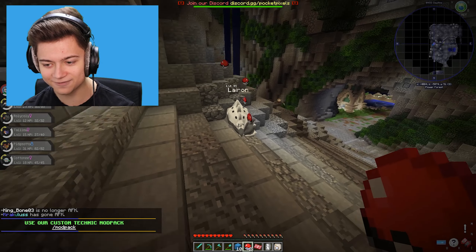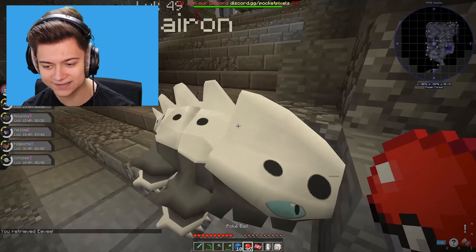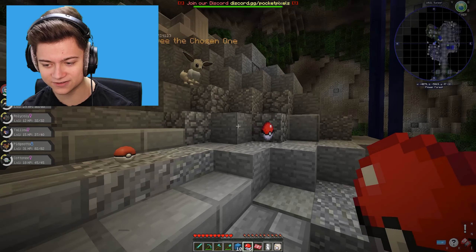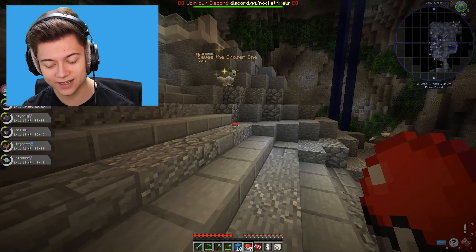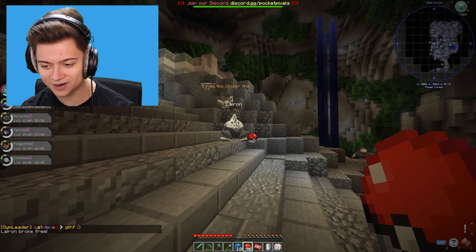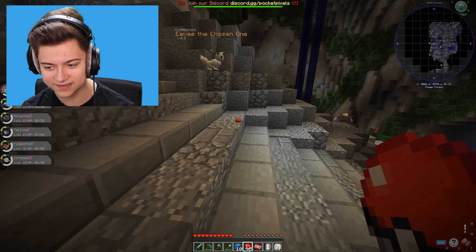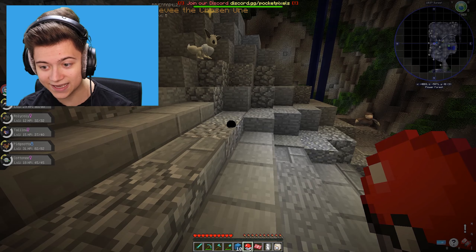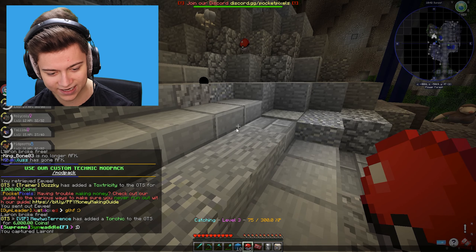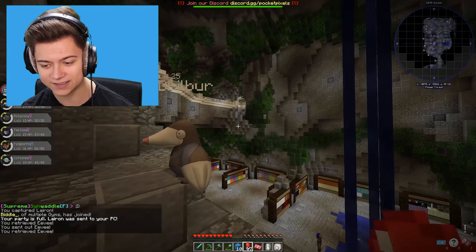It is just rejecting every single ball I throw at it. Time for the spam - I'm out! I used seven of them. We actually hit it - let's see if we can get it. I threw way too many Pixelballs at this dude. It broke free again - this thing is so OP. Come on, fourth time's the charm! And we actually got it - we can see those particles. We did go ahead and capture the Lairon! That is so awesome.